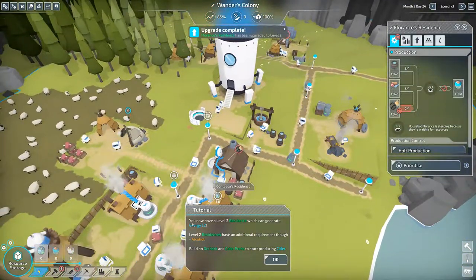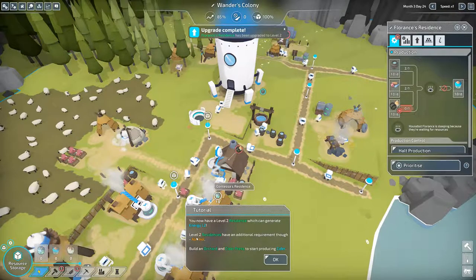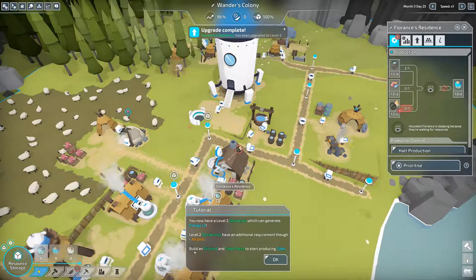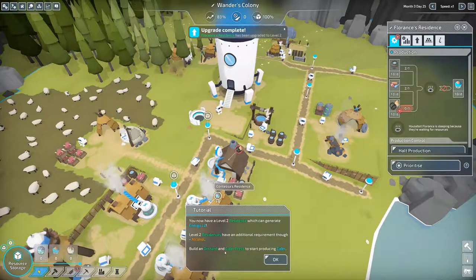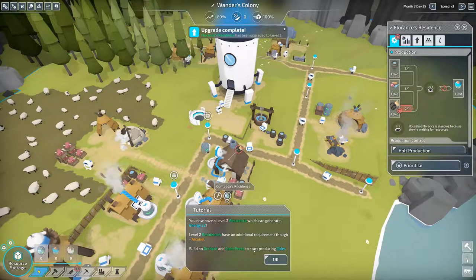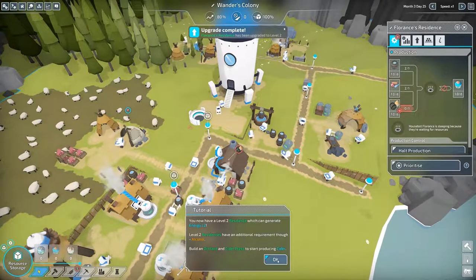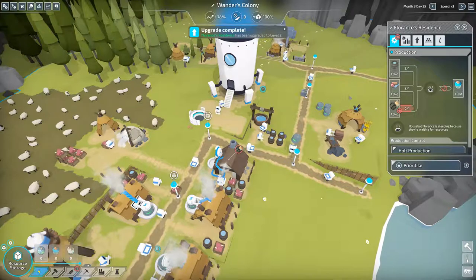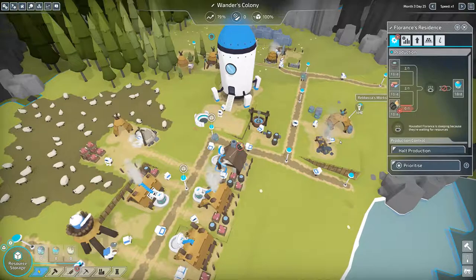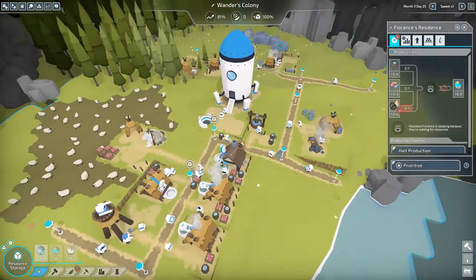Tutorial: you now have a level 2 residence, which can generate Energy L2. Level 2 residences have an additional requirement though — alcohol. Build an orchard and cider press to start producing cider. So that's the one downfall of upgrading it.